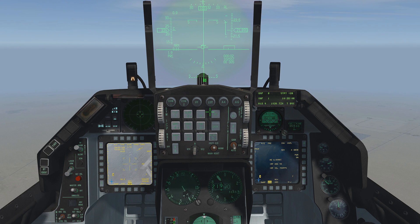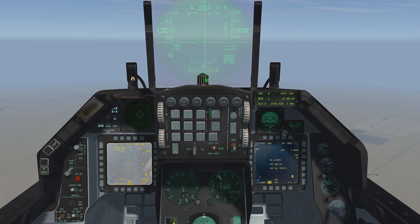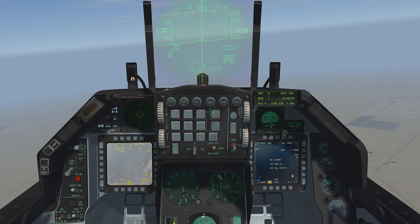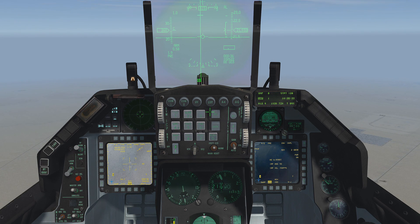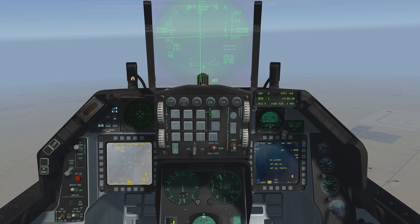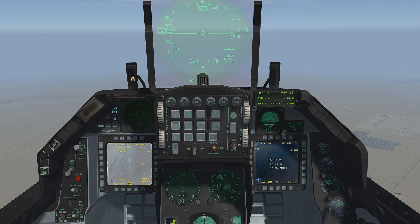Once we are within the JDAM launch zone LAR1, as indicated on the right side of the HUD next to the altimeter, ripple the first JDAM by pressing and holding the weapon release button for at least 1.6 seconds. Select the next steer point, and again press and hold the weapon release button until the JDAM is released. Next steer point, release. Next and final steer point 29, release. You have just rippled four JDAMs to four separate targets. Adjust your targeting pod to watch the bombs fall to the respective targets, or go to the bomb view, shift F7.